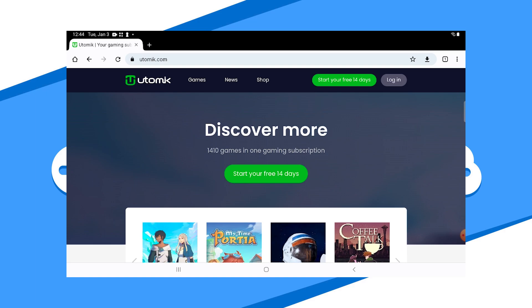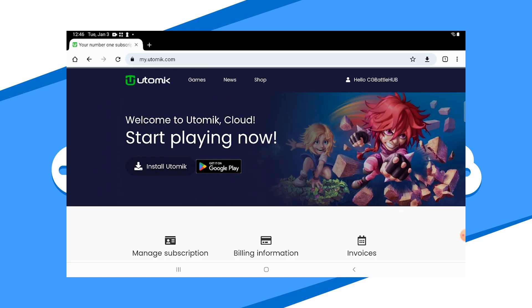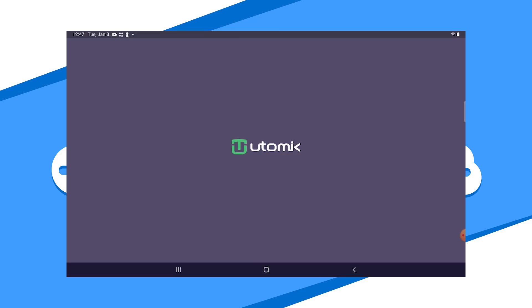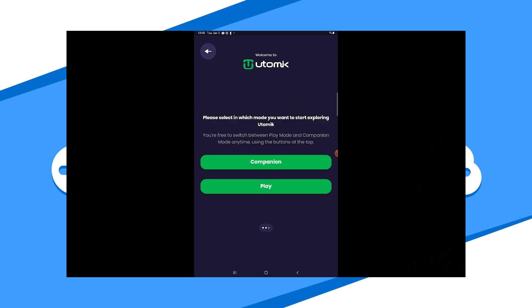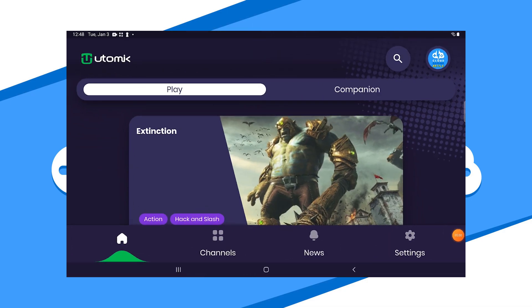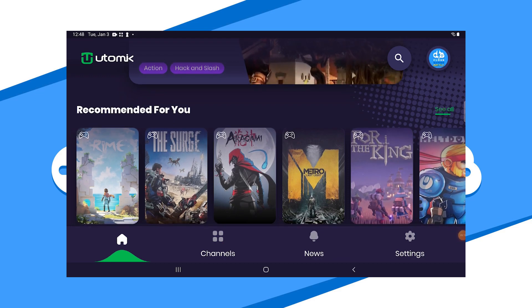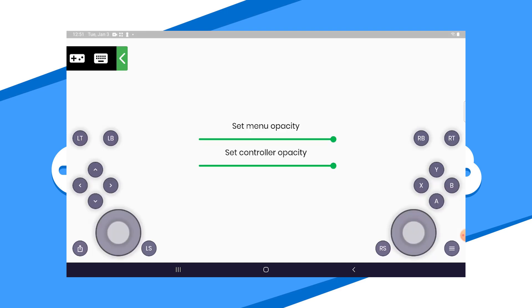If you're on an Android device, they do have a dedicated Android app, but I suggest signing up for an account on their website first. Then you can go to the Google Play Store to download and install the Utomic Android app. Log in to the app and you'll be presented with how the app functions. The play mode will display games that you can play on your current device. The companion method will allow you to view games that you may not be able to play on your device. From here, your game dashboard will present all the games in your Utomic library. I highly recommend going to the settings to change configurations based on your personal circumstances.